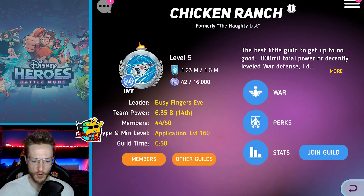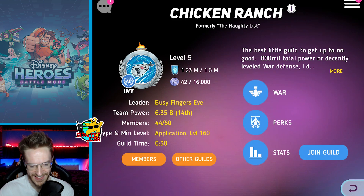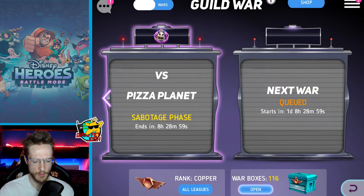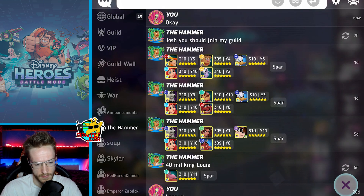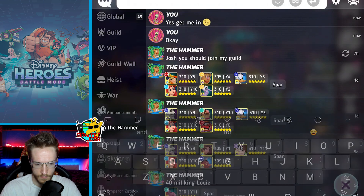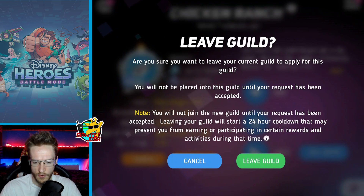The guild I'm looking at is Chicken Ranch — best little guild, with 80 million total power or a decently leveled war fence. The leader is Busy Finger Eve. It's ranked 14th. I've got 116 crates I didn't even realize I had. Maybe it is time to move to a new guild — I'm going to ask the Hammer to get me in. Let's join the Hammer's guild.